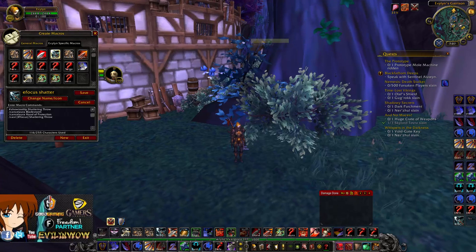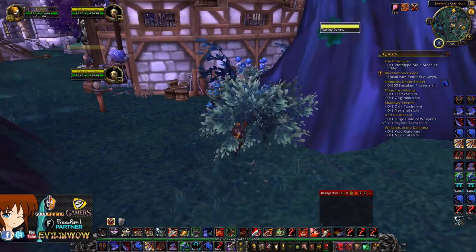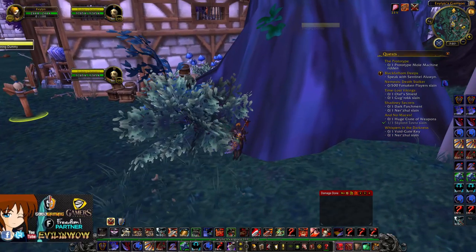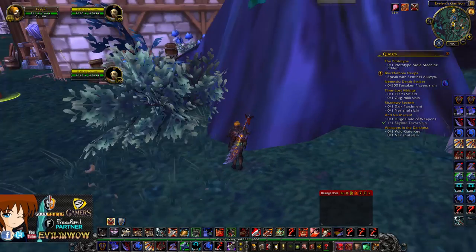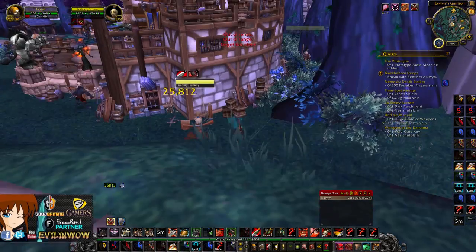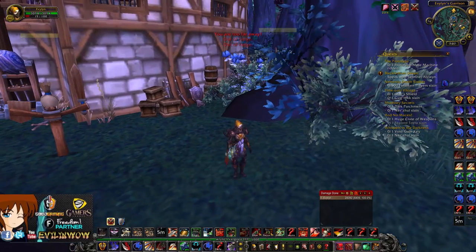Next macro is my Focus Shattering Throw macro. It cancels Hand of Protection and Bladestorm, and if this guy set as my focus — say the healer — and the paladin just bubbled, I want to Shatter it and then fear or stun him while staying on my current target. Basically I focus Shatter without losing my target, then charge the other guy. It's an effective way to handle it, especially with comps like KFC.